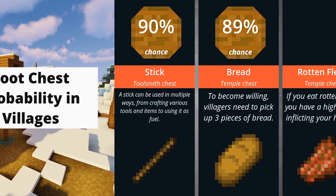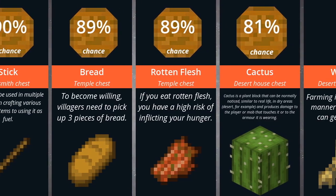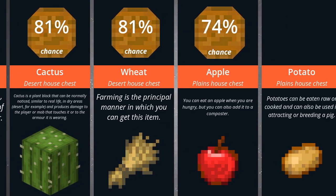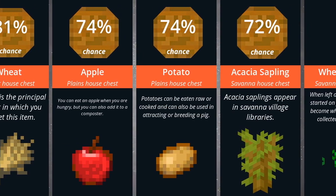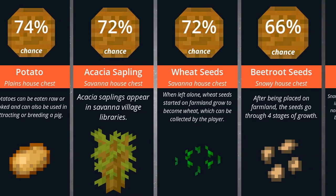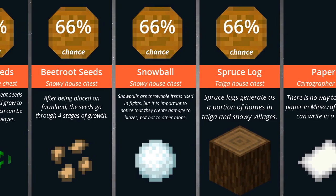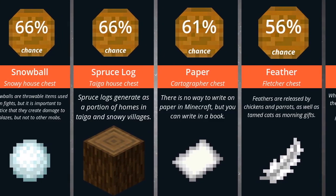90% a stick, 89% bread, 89% rotten flesh, 81% a cactus, 81% wheat, 74% an apple, 74% a potato, 72% an acacia sapling, 72% wheat seeds, 66% beetroot seeds, 66% a snowball, 66% a spruce log, 61% paper.